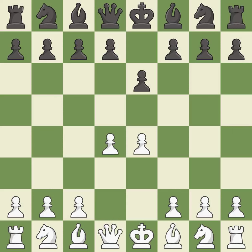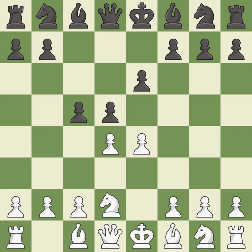d4 grabs full control of the center and opens up the dark-squared bishop. d5 is a counter-attack in the center that threatens the e4 pawn. Nc3 develops the knight and defends the e4 pawn. c5 strikes the d4 pawn, starting active play in the center.